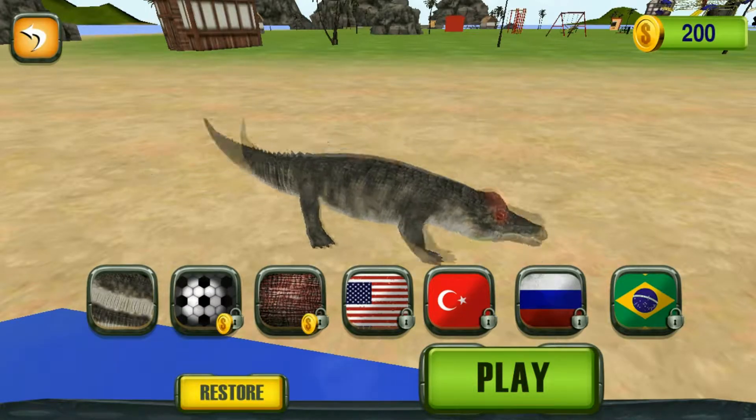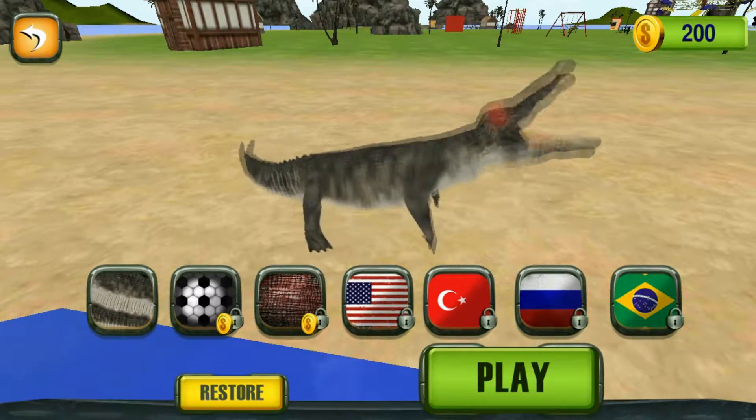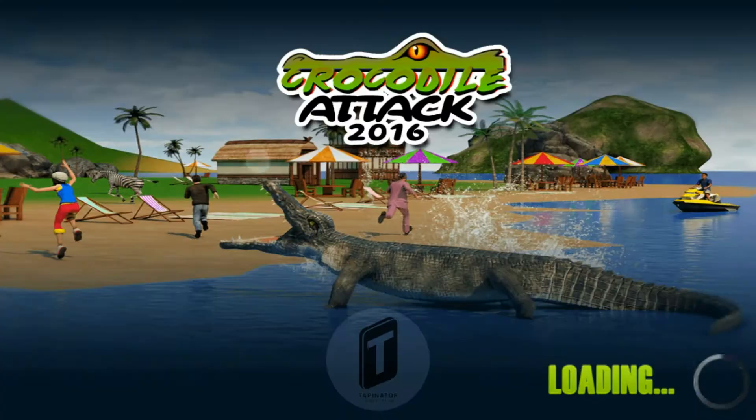As you can see, the eyes of my crocodile are really red — it's an evil crocodile. So let's play. There are some levels as you can see, 1 to 6, and I think there are more levels once we play the game. So let's click on level 1.